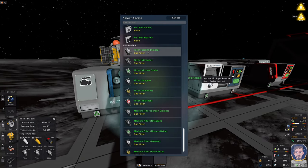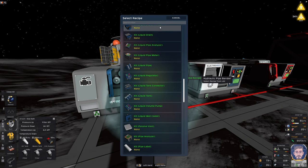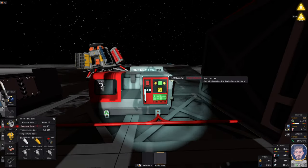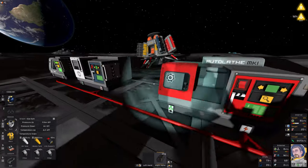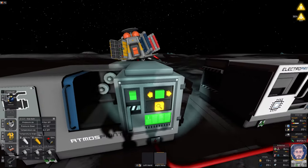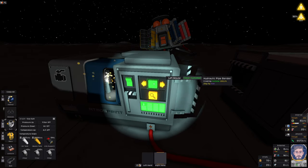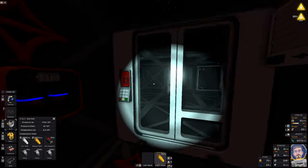But first, we have a lingering problem. My CO2 waste tank is getting full, so I actually need to first make another gas canister and fill that one up. Let me just briefly take out this iron ingot from the autolathe, put it in our hydraulic pipe bender, and create basically a canister. Once we create a canister, I'm going to go inside and change my waste canister.